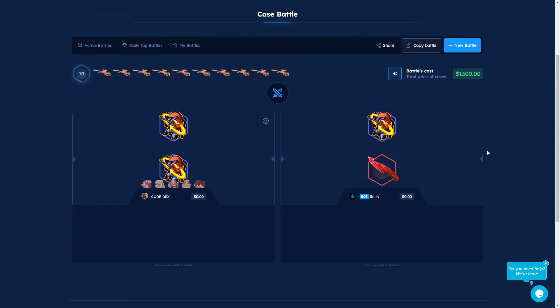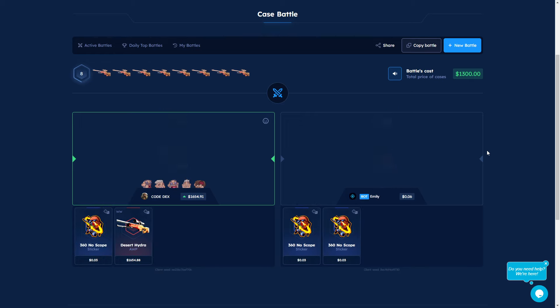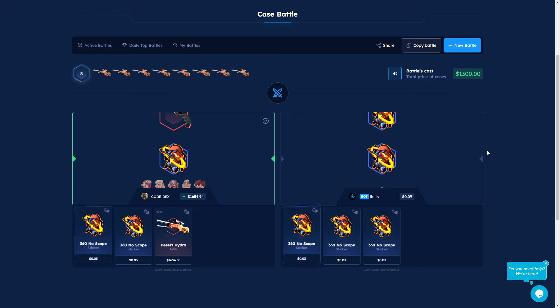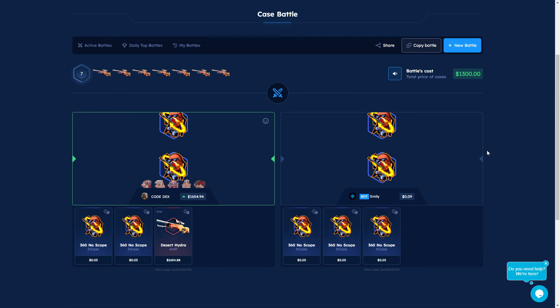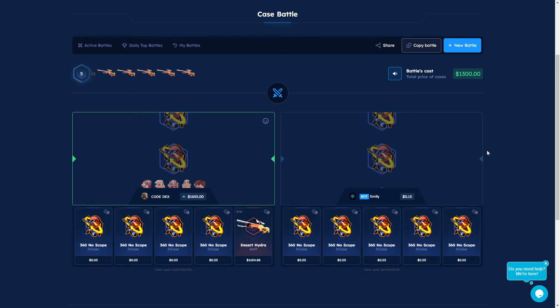There are stickers on this case, and if you get — oh, in the first one! What the f**k?! Okay, but they can also get good items, so I'm not going to be happy until the end of this case battle. There are also good knives like the Crimson Web Slaughter. We need to wait. Okay, we couldn't make it. We need to get at least two more knives to get a little bit more profit — 300 is not enough because we are risking 1300.